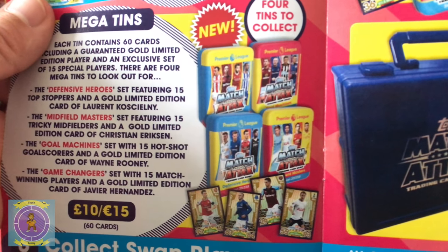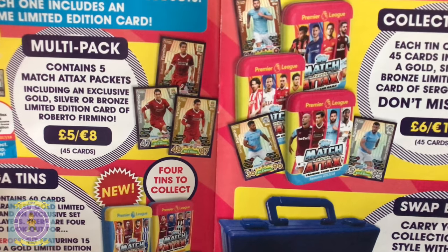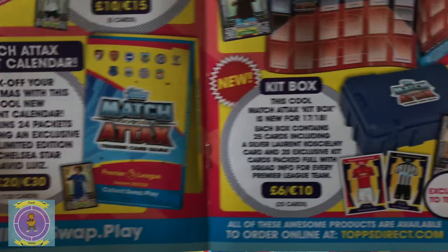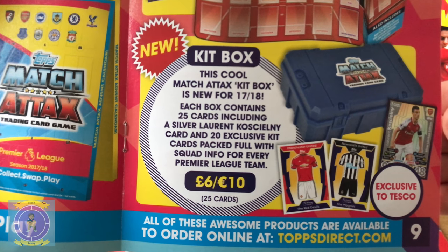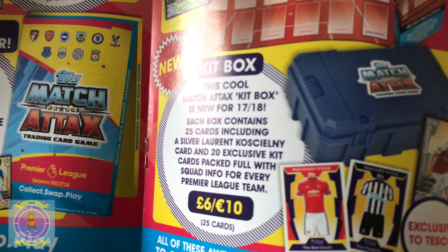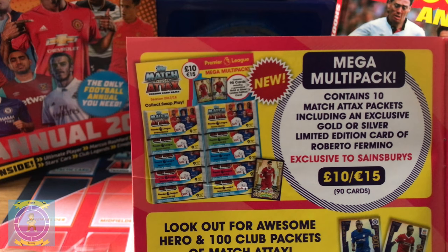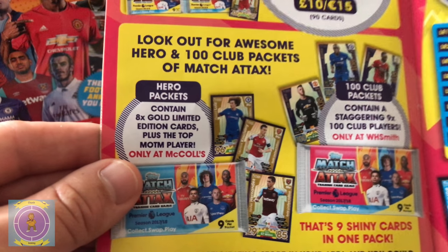Here's all the different products shown - we've got one of the mega tins coming in, and a swap box already. We've got the little tin to start off with today. Hopefully you can get Sergio Agüero in there. They've done the advent calendar again - that was a good one last year, we're definitely doing that again. And they've got a new Kit Box - this is new - which comes with exclusive kits. And the Mega Multi-Pack where you get two packs in one go, so it's like 10 cards.